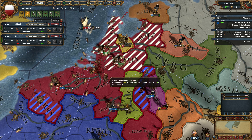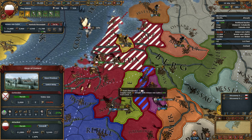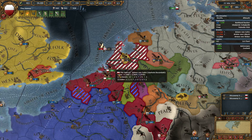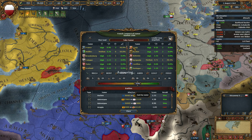Breda actually finished as well. I'm going to siege both Zeeland and Antwerp. This is their capital. This is actually to take Namur, so they can't make a separate peace — they will have to deal with Spain.